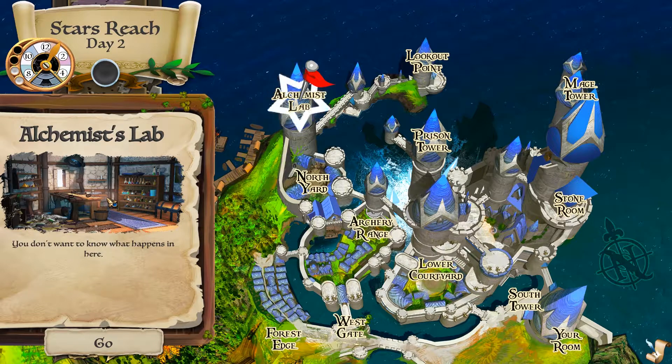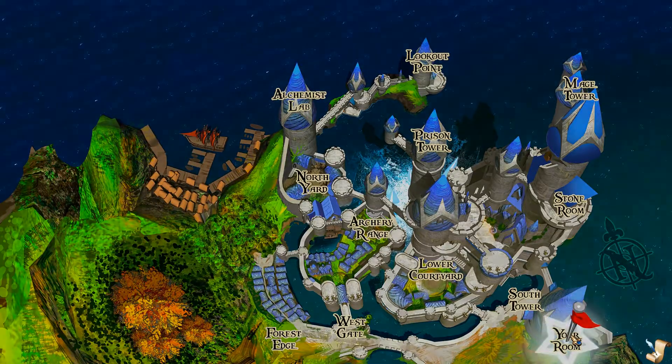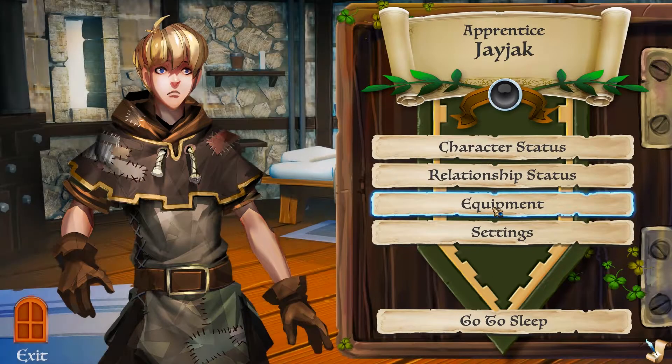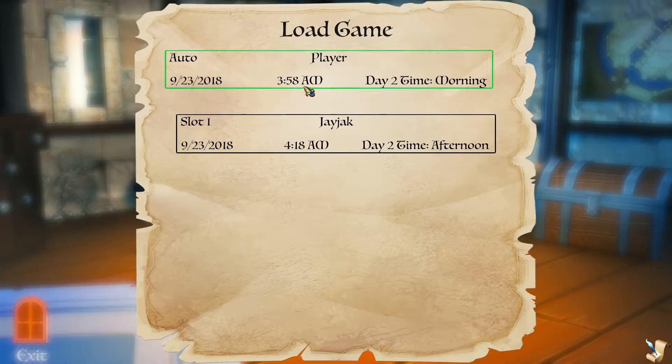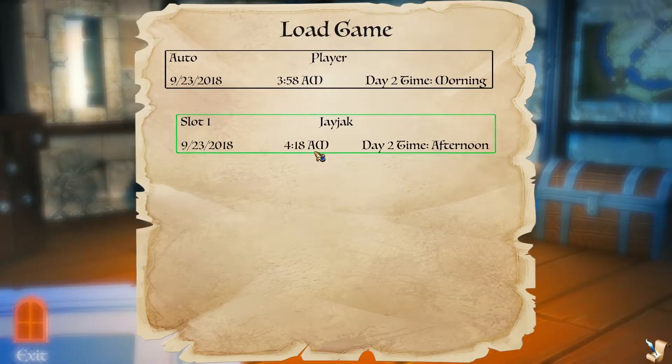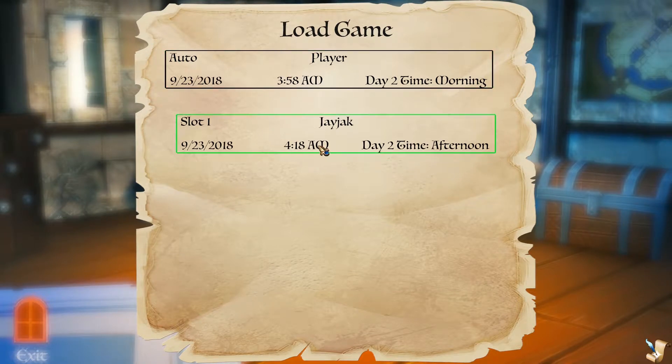I wonder if there's a way to switch that in the game code so it just loads up the last thing you saved. Let's go back to that real quick — also I find out you can just hit these twice in a row instead of having to hit Go. So instead of this being 3:58 AM, this is 4:18 AM. Instead of loading this up since it's the last autosave, it would load up the last thing that was saved — that'd be kind of nice.